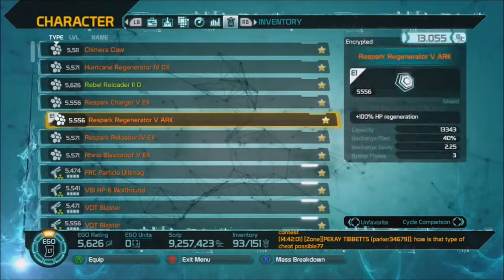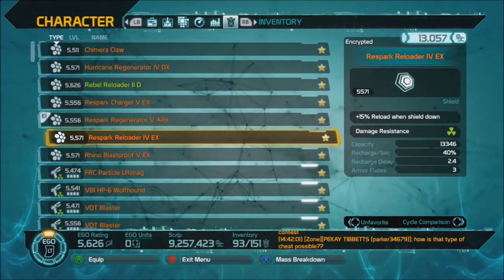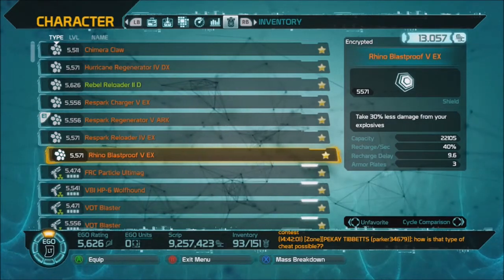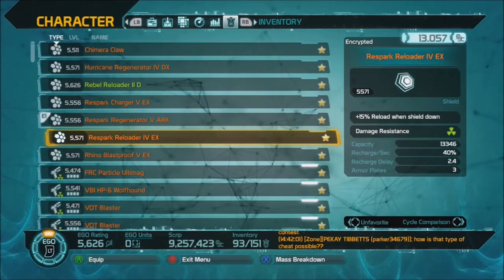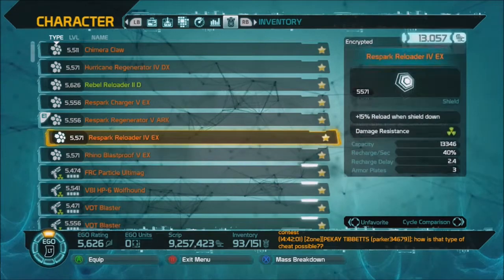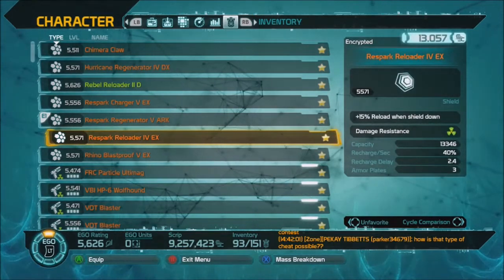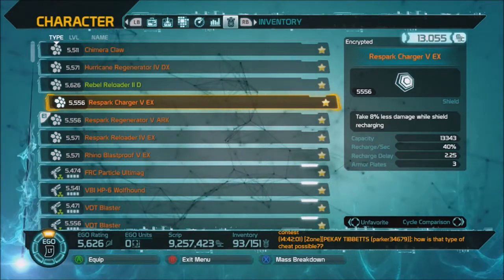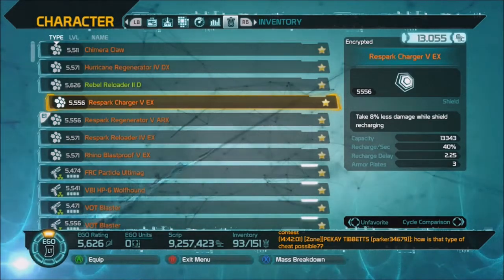Compare this to a Charger — 8% less damage while your shield is recharging — or a Reloader's shield with 15% reload when your shield is down. You really have to pay attention to what the perk does. Like 30% less damage from your explosives is straightforward and actually a really good shield perk. But 15% reload when your shield is down — you really want that on a shield that has a longer delay. You really want it on your Rhino Blast Proof, your Ironclad, your Tachyon. Because your shield is going to come up fairly quickly on a Respark. With 40% recharge per second, your shield is fully back in 3 seconds — so you only take that 8% less damage for 3 seconds until one bullet stops the recharge.